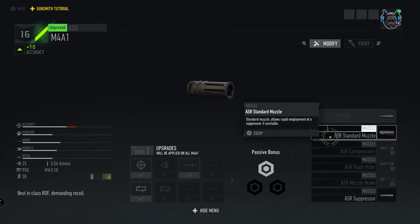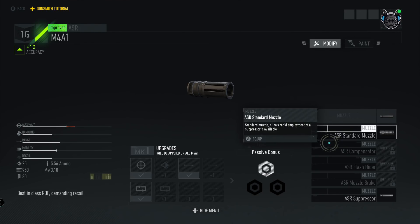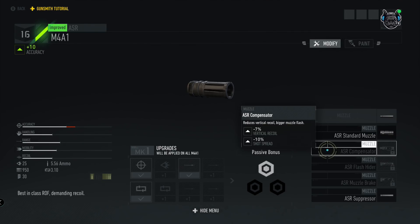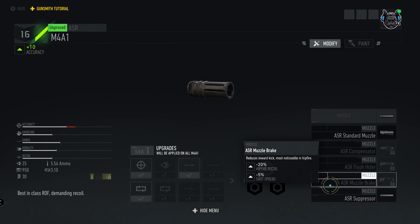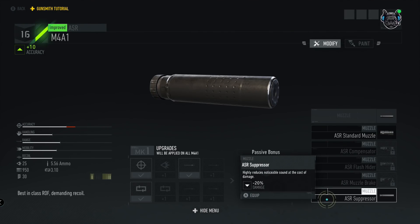We have our muzzles: the standard muzzle lets you equip a silencer. The ASR compensator reduces vertical recoil but increases muzzle flash. The flash hider hides muzzle flash and gives negative 20% shot spread. The ASR muzzle brake reduces inward kick — most noticeable in hip fire — giving negative 20% hip fire recoil and negative 5% shot spread. Finally, the ASR suppressor reduces sound at the cost of negative 20% damage.